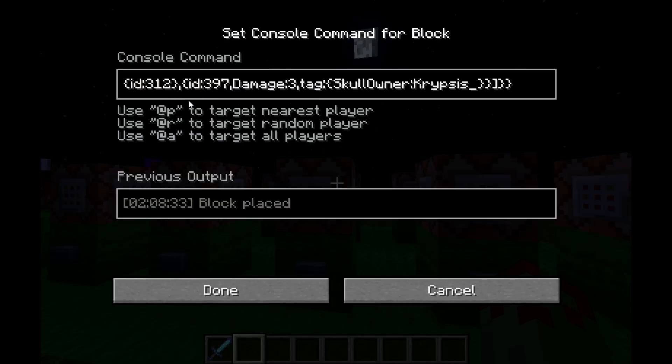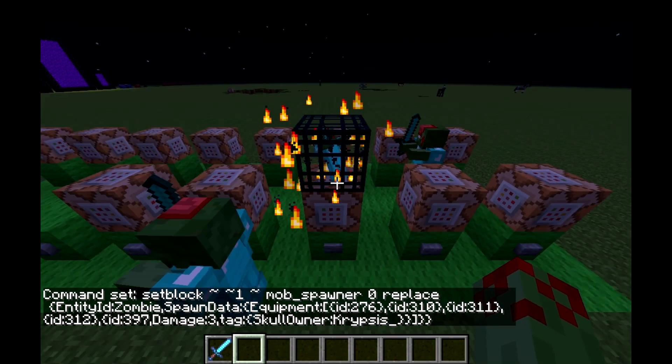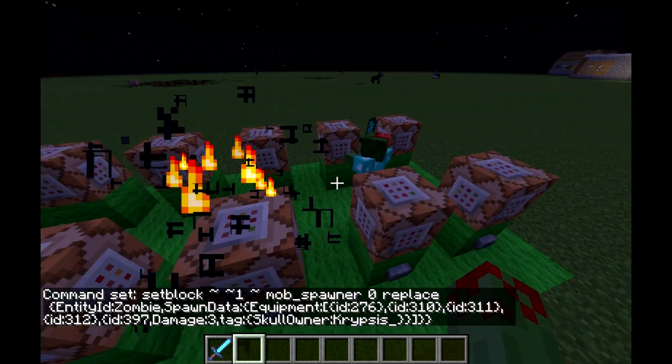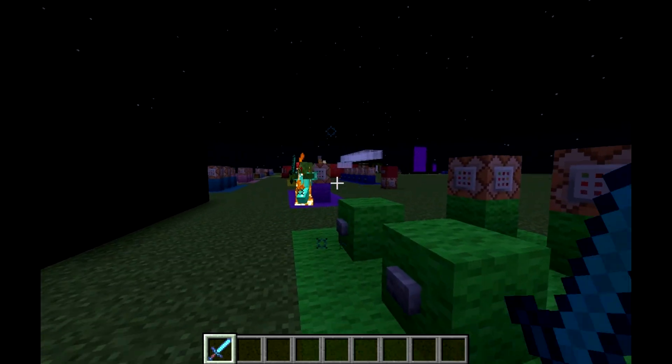Next we have: setblock, coordinates, mob_spawner, 0, replace, EntityID, zombie, and then the new tag SpawnData, colon, and then in curly brackets — this is basically like the tag for other commands — SpawnData in curly brackets with equipment. I've just got a list of equipment, so this will summon a zombie wearing full diamond armor, with a custom player head, and a diamond sword.